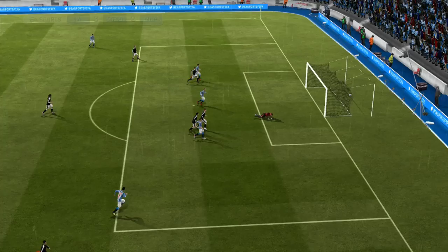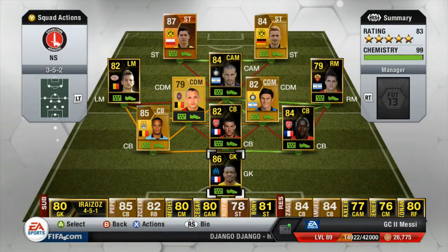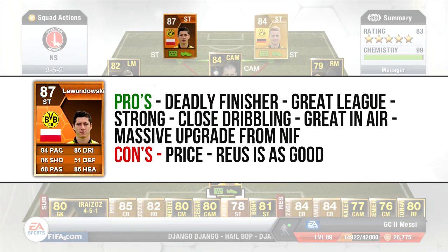Going into the last clip — a decent near-post chip shot by Marco Reus. Now on to his pros: he is a deadly finisher, he's in a great league — the Bundesliga is probably one of the strongest leagues on FIFA. He's very, very strong, very good with close dribbling, great in the air with 86 heading, and he has a massive upgrade from his non-inform — I believe he got plus 7 or more to his shooting.